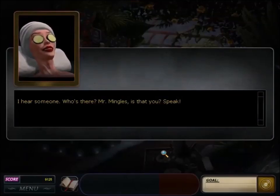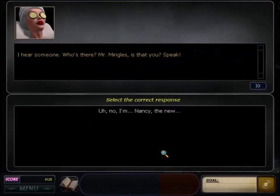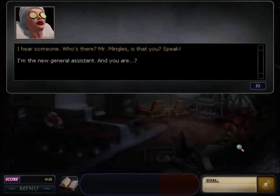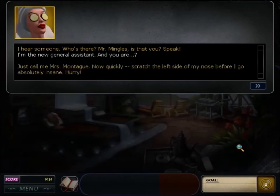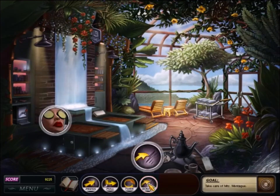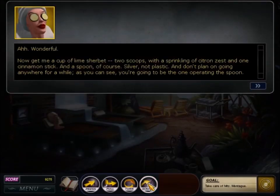A mean guest named Mrs. Montague is in the jungle room. Her dog Mr. Mingles is pretty cute, but it's annoying how Nancy's forced to spend half the game chasing this mean woman's runaway dog. Mrs. Montague makes Nancy scratch her nose, adjust the temperature, water a plant, read a gossip column, and make tea. The tea-making is a six-step puzzle, which is unnecessarily complicated — sort of like making tea in Nancy Drew Danger by Design. I wonder if these games are the reason I don't like drinking tea in real life.